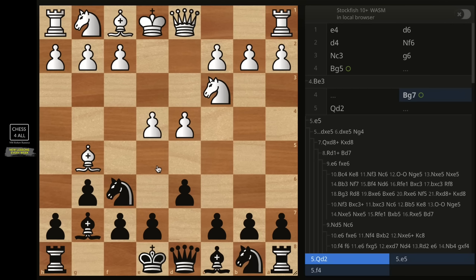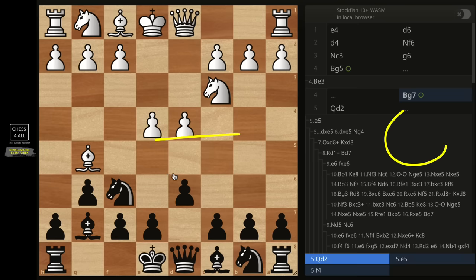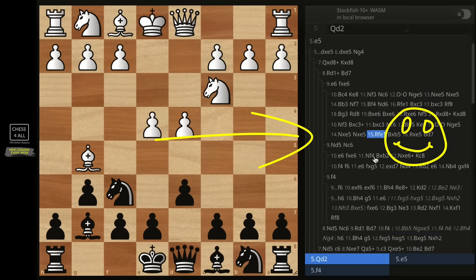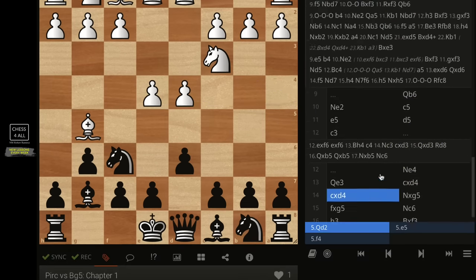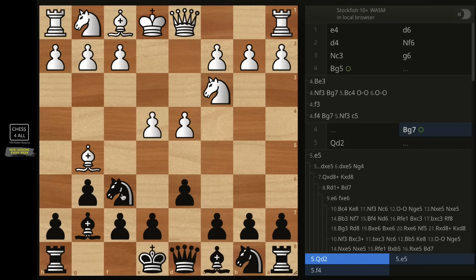Before we get started, a few things to get straight. Number one, I'm going to be giving you guys all of these notes — everything we're going to be covering. Like I did when we covered the King's Indian Defense versus the Aberdeen Bank, you're going to have access to all of this at the end of the video. What you need to know is what to do if white plays pawn to e5.